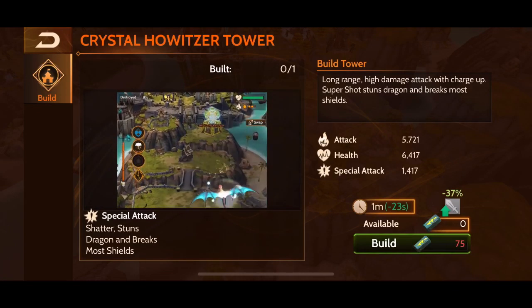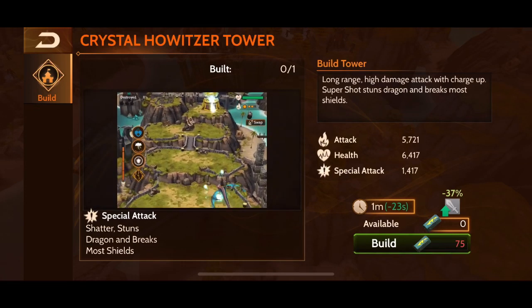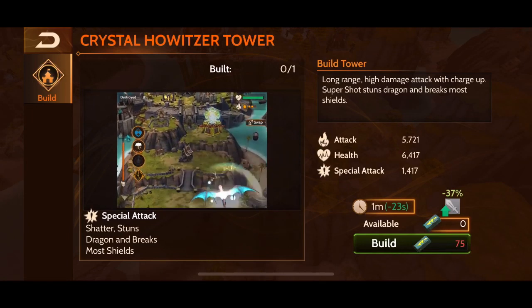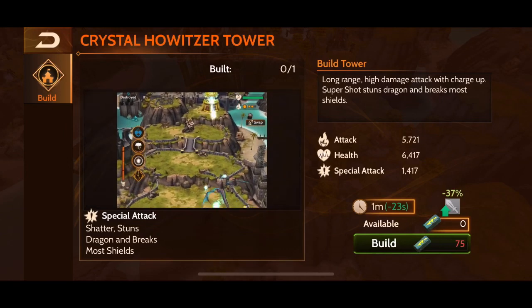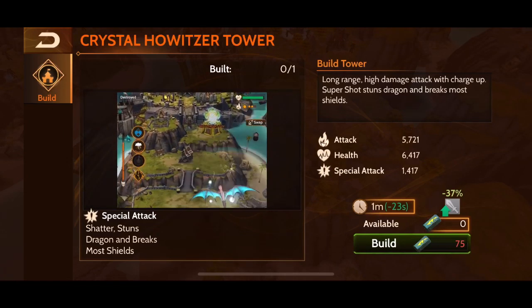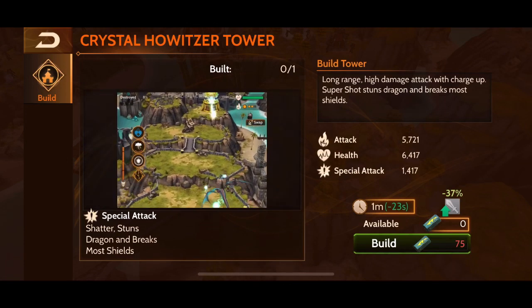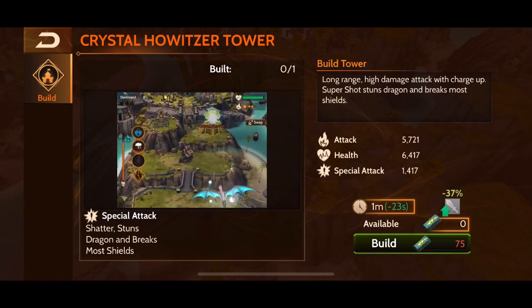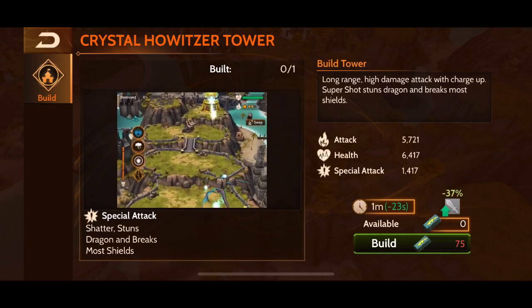I'm not so sure how amazing this tower is depending on what types of dragons you fly. If you fly sorcerers and warriors, this tower will be really hard to counter. But if you fly invokers or hunters, or anyone with the ability to dodge the tower or dodge a shot, you should be able to manage against these towers pretty well. For example, Morak or Naha with white cloaks or white dodges should have no problem avoiding this tower.